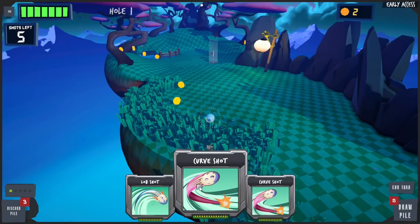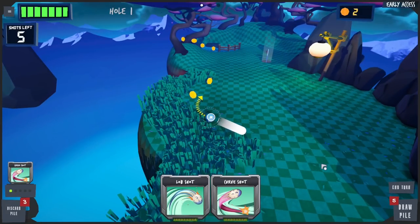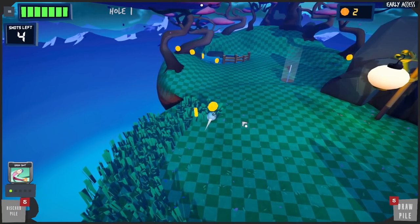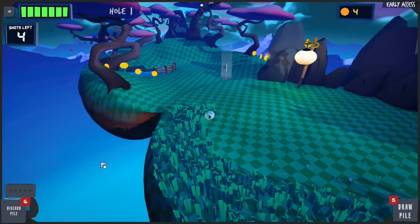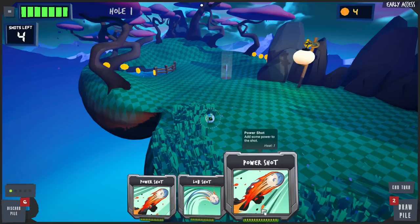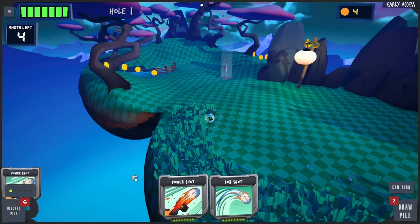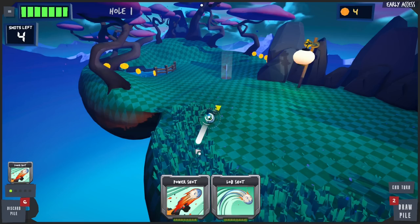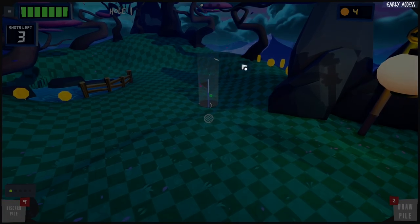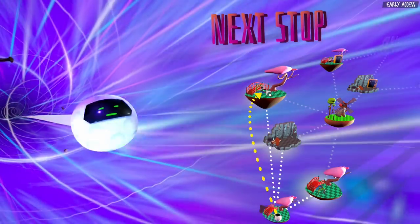Curve shot! We gotta go for the curve. We've got no power though — used my power card. We'll get a couple more coins before attempting. Power shot — we're gonna go straight for the hole. And boom, into the hole! Nice. Next level!